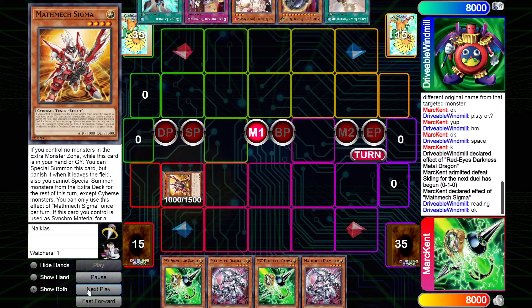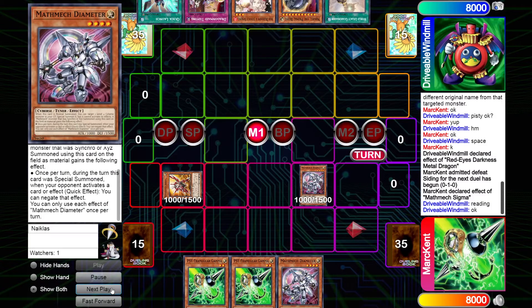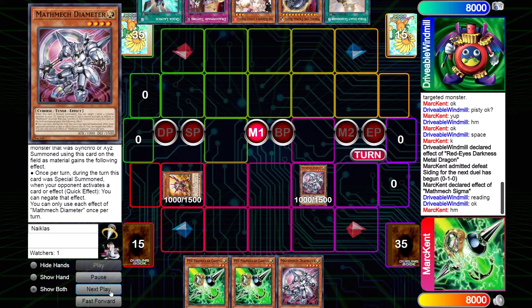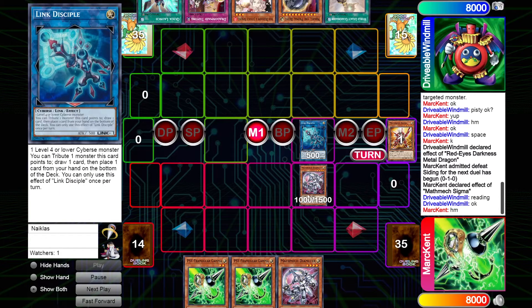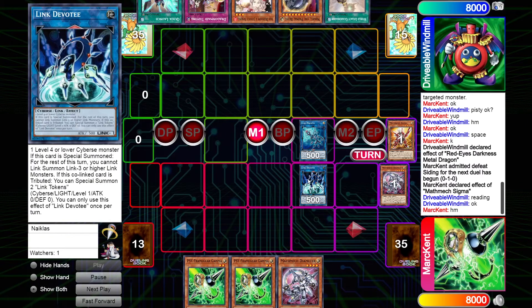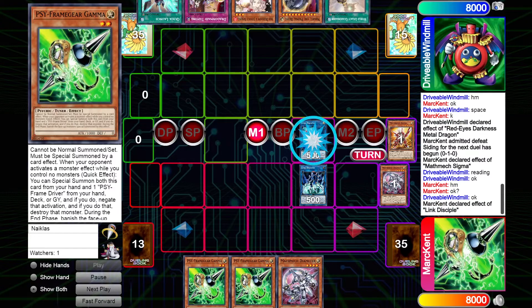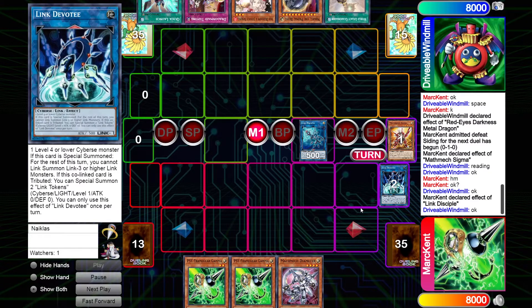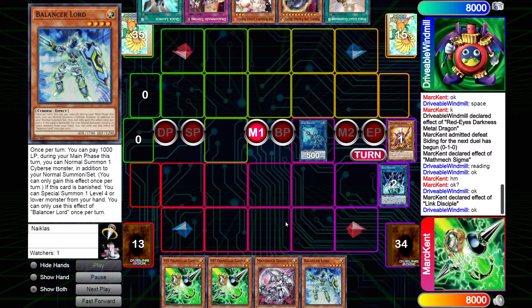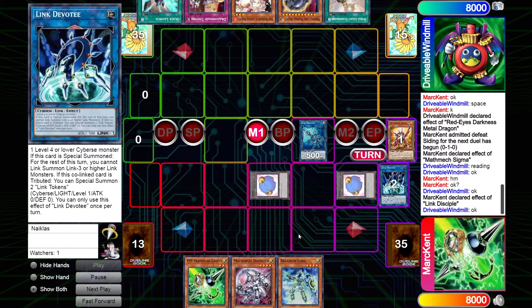Mark is going to start off with Sigma, special summoning it since he controls no monsters in the extra monster zone. Next they normal summon Diameter — unfortunately there's nothing for it to target in the graveyard, but that's okay since we're going into a link play. We link off the Sigma going to the Disciple, which will be material for a Devotee. This is actually a pretty cool combination I learned about when playing Cybers generators — it's a nice way to mulligan a card. We get rid of one of the Gammas, since with monsters on the field it's a dead card.